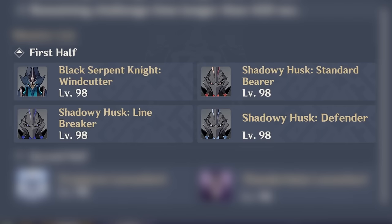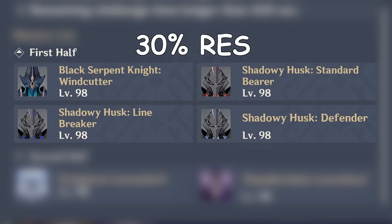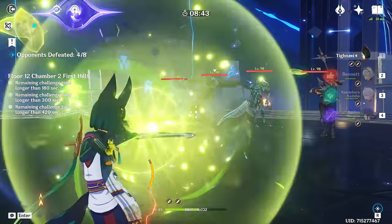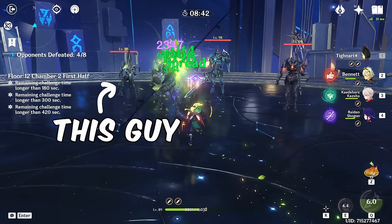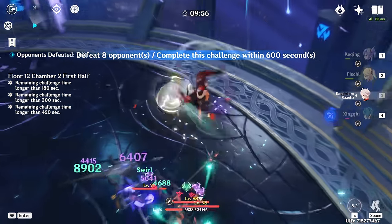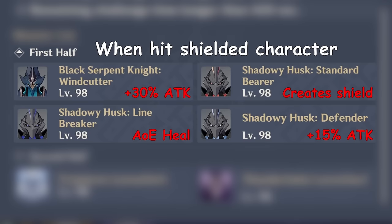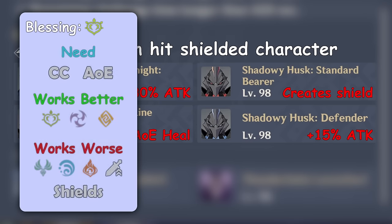Black Serpents in the second chamber have increased physical resistance as well as resistance to their own element. It's not as bad for Cryo since there will be just a single Cryo defender who is a ranged guy with less HP than others, so good freeze teams might still work. Other than that, constantly pull them all together and rely on AoE damage. These guys also hard counter shields by gaining strong buffs when they attack a shielded character, so don't rely on them.